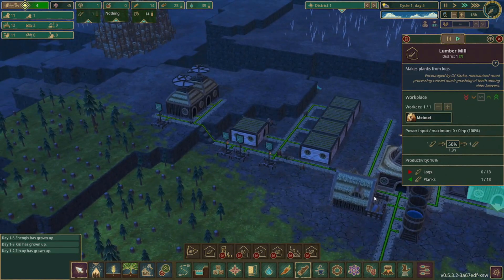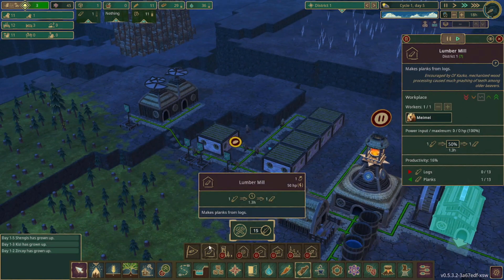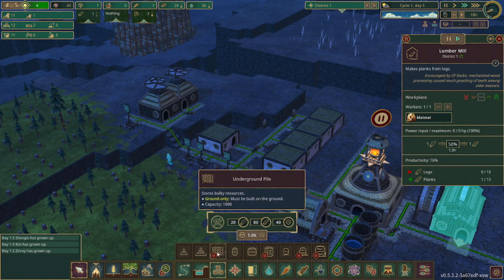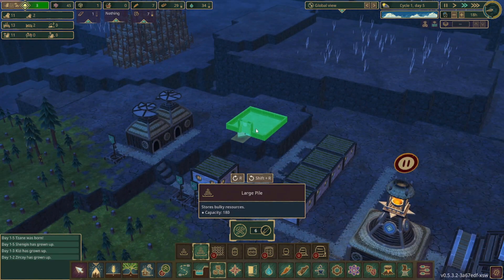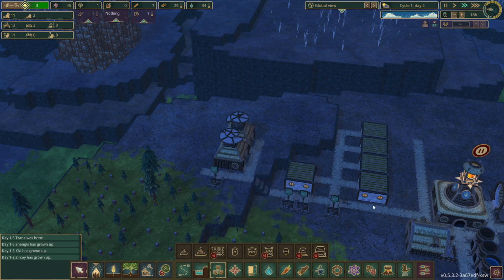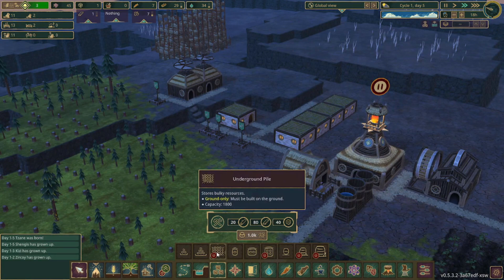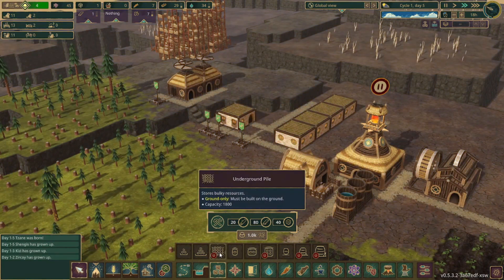We'll need to get storage eventually. I'm so used to playing the Iron Teeth — for the Folktales the storage is 2D so you can't stack it on top of each other. But they do have this underground pile, although it takes a lot of planks and gears so that's definitely later in the game — it will be useful when we have a lot of wood and planks ready to store.